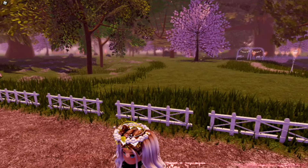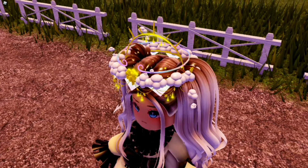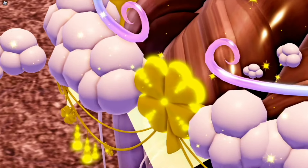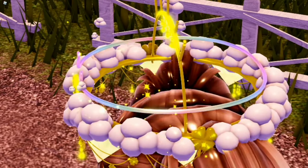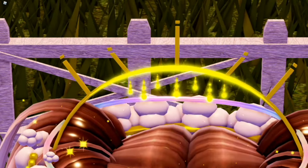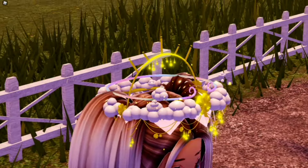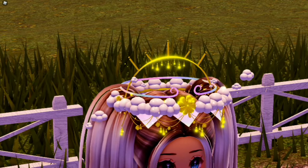So the first thing is let's look at the new Lucky Halo 2021. This new halo has clouds around it, flying clouds, a four-leaf clover which I turned gold, and a sun over the clouds.